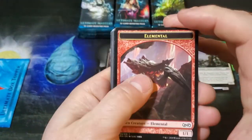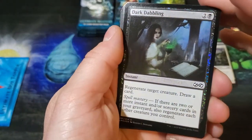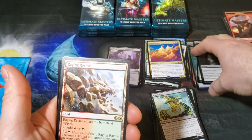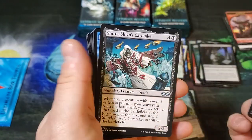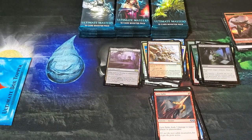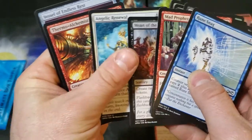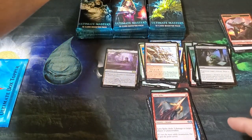They've got to show up eventually. Dark Dabbling foil. Raging Ravine — hello, Raging Ravine! Lava Spike, Forbidden Alchemy, Shirei Shizo's Caretaker — my goodness, the uncommons. Don't ever sleep on them. Such good commons and uncommons in this set.